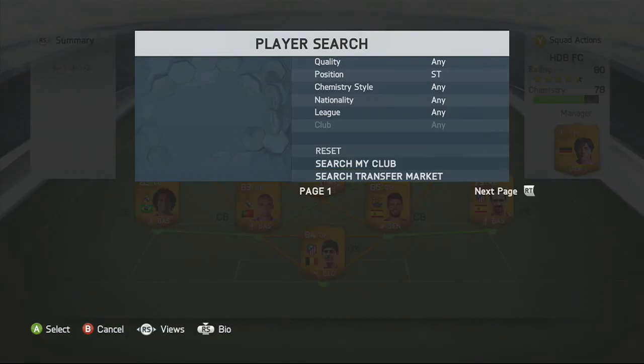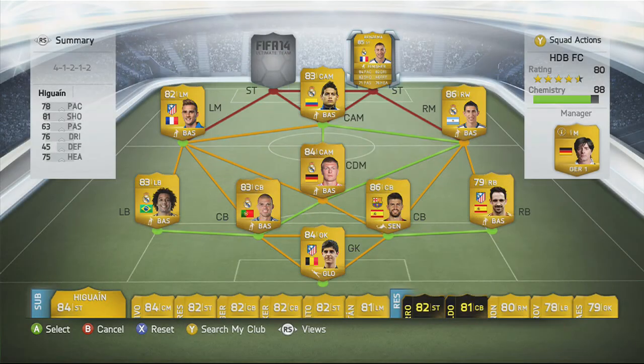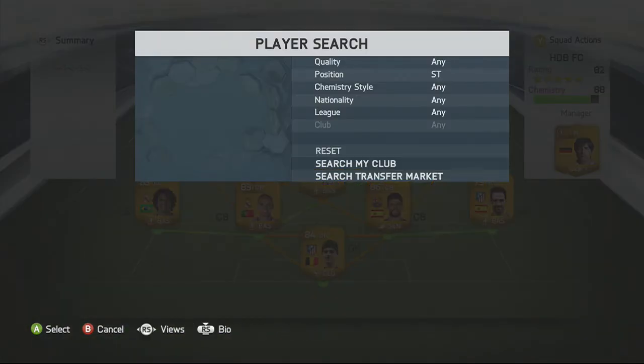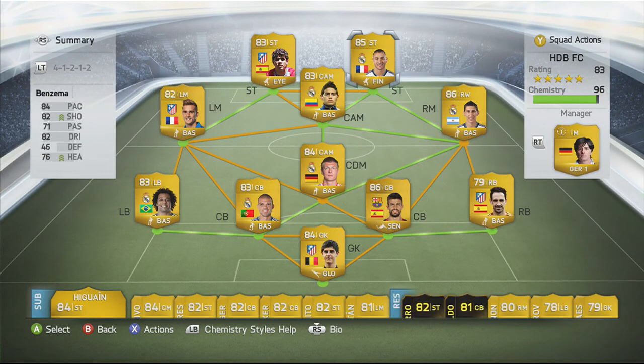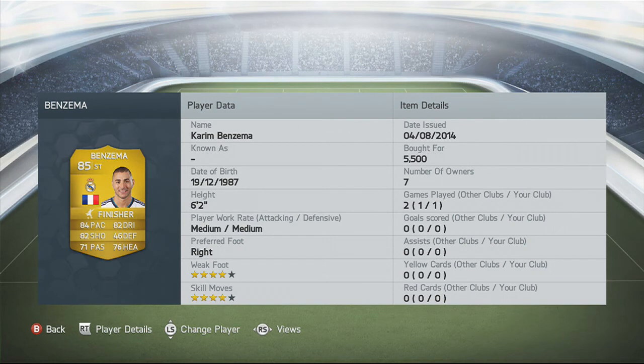Up front we have Benzema and Diego Costa — these two are absolutely unbelievable up there. Benzema I bought for 5.5k — 84 pace, 82 dribbling, 82 shooting, 46 defending, 71 passing, 76 heading. I've scored a few unbelievable goals with this guy and I've got the Finished Rapture card on him. He's unbelievable — make sure you pick him up, four star weak foot and four star skill moves.